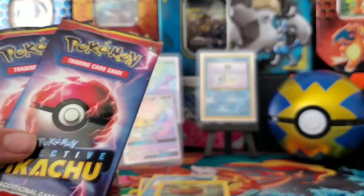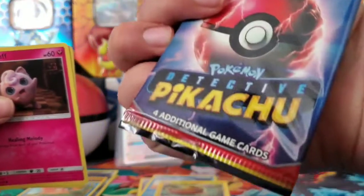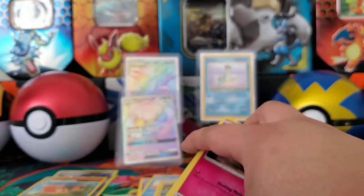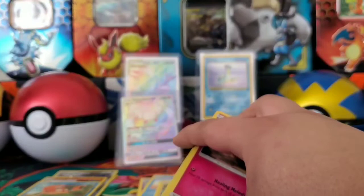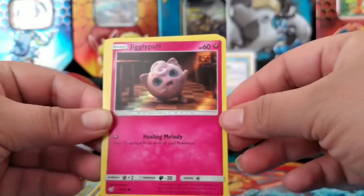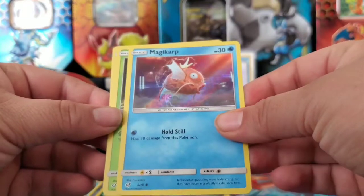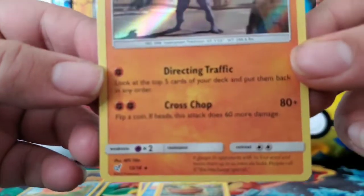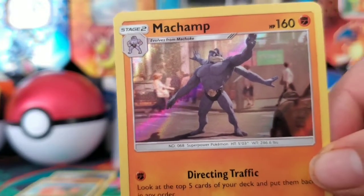We are going to open our two Detective Pikachu packs. This one only comes with four cards. Here is the code card. We got Jigglypuff, Magikarp, Marill, and for the rare we got a Holo Machamp. He looks pretty cool. Very nice — I like that one.